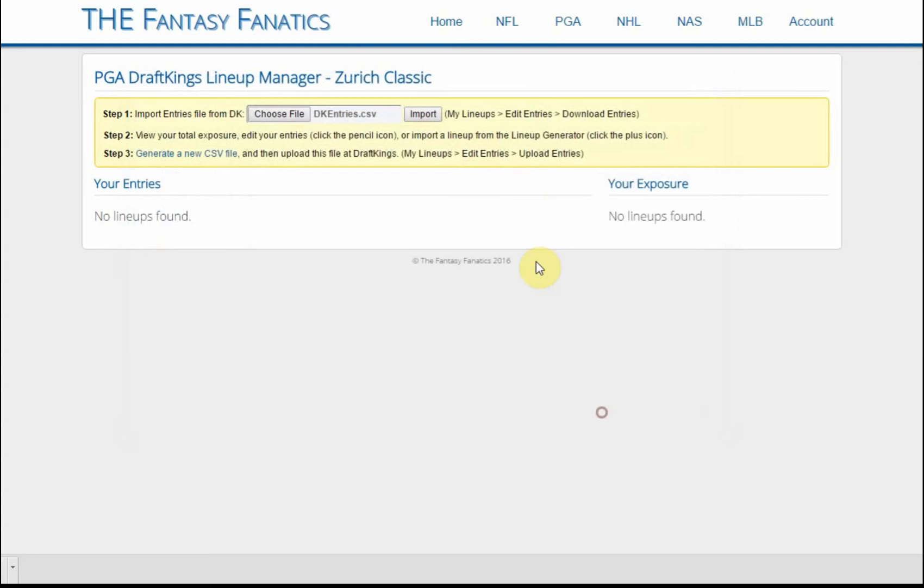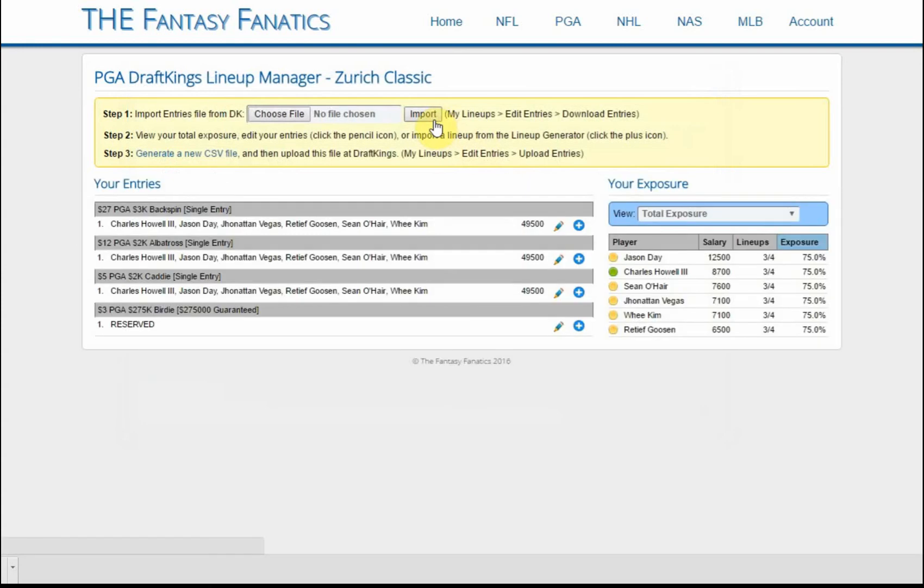We jump back to the lineup manager, which starts with no lineups. We choose File, select the file that was just downloaded from DraftKings, click Open and Import — and now we've got all of our entries showing. The gray headers are the contest names and our lineups are listed below.